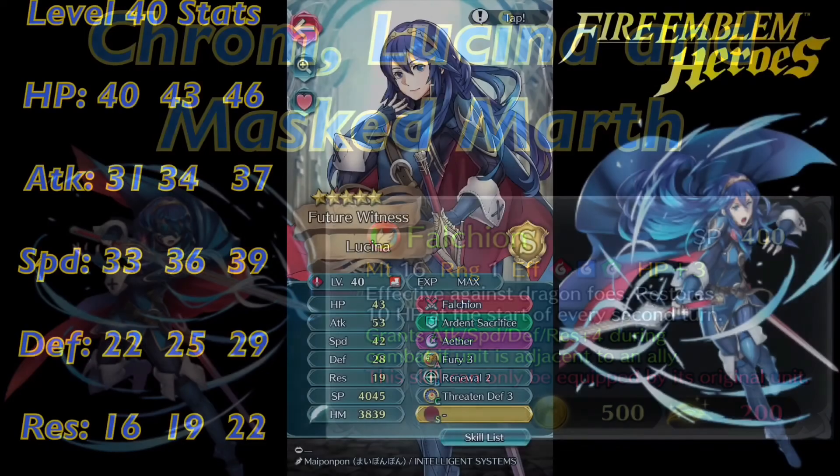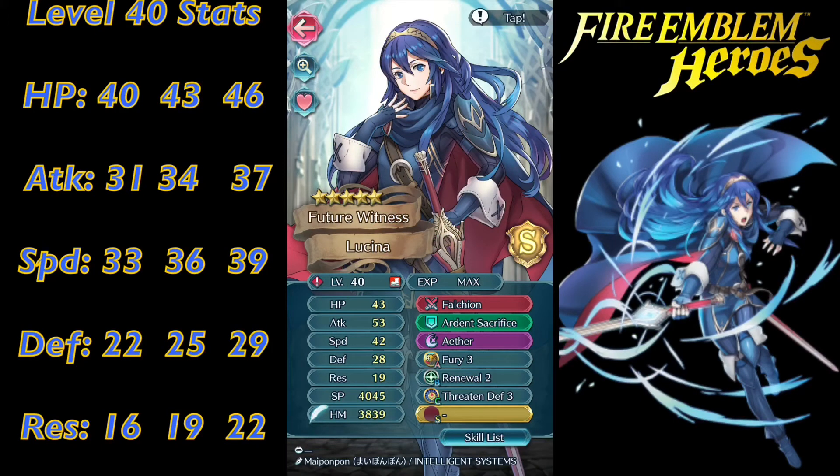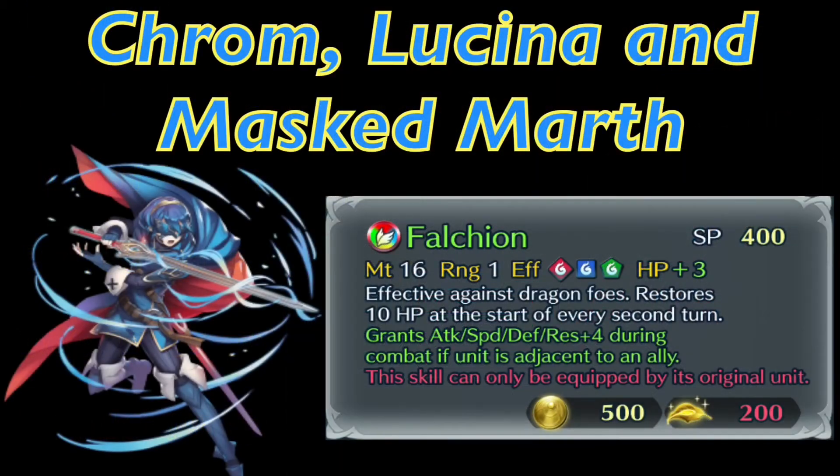Next is the Awakening Falchion, which I think is the second best of the Falchions. If the unit is standing next to an ally, they get plus four to all their stats — that is crazy. Why couldn't they just give that to Marth? My Lucina has 53 attack and 42 speed at neutral. With ally support next to Takumi, she's at 55 attack and 44 speed. Add that Falchion refine and Lucina is going to be so good.